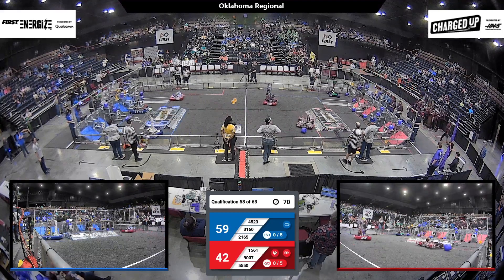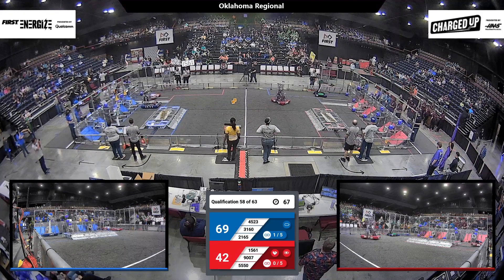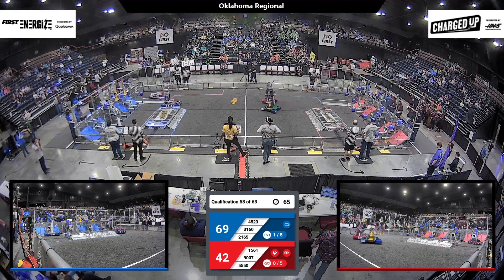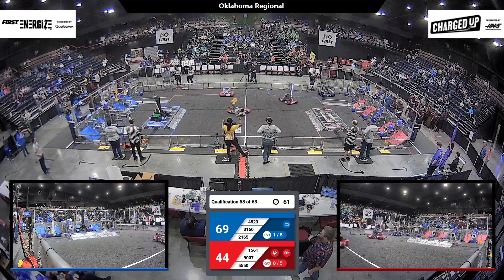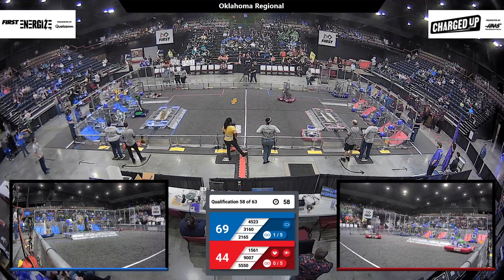Can 9007 get possession of that cube piece and put it into the lower row of their grid? They need that link all the way across the bottom. 31-60 using the charging station to traverse into their community.